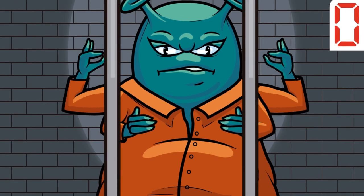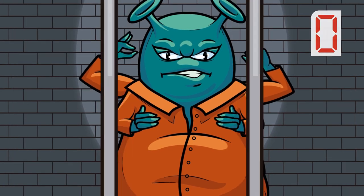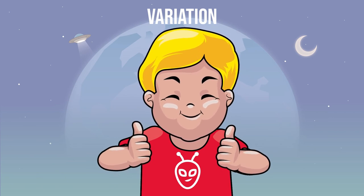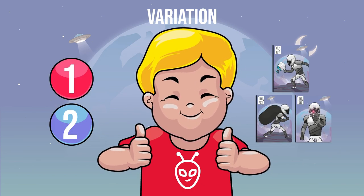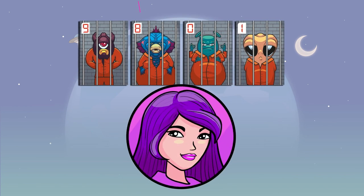Wild card: once Alien 0 has been captured, it cannot be stolen by any player. For players who still don't know how to add and subtract, they can capture aliens using the first two ways and the Bounty Hunter cards. Remember, the player who manages to capture four aliens first wins the game. Let's play. Good luck.